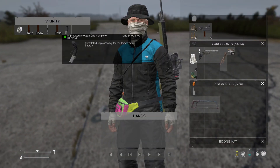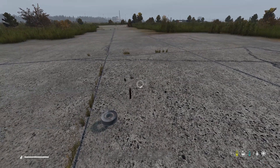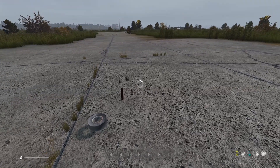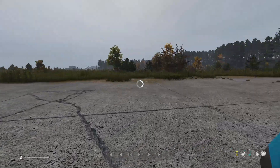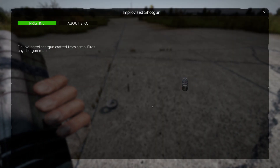Then we need to take the grip and barrel assembly, and then we need to create the shotgun. It says 'create SMG' for some reason, but we are actually creating the shotgun. And there we have it — our shotgun is ready to be tested.